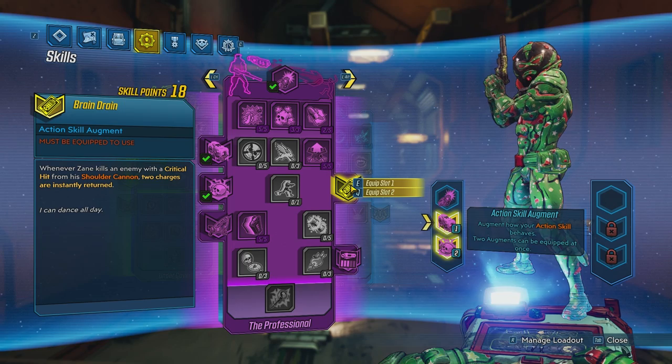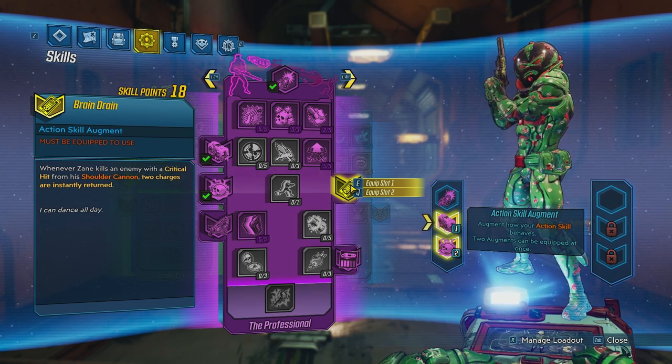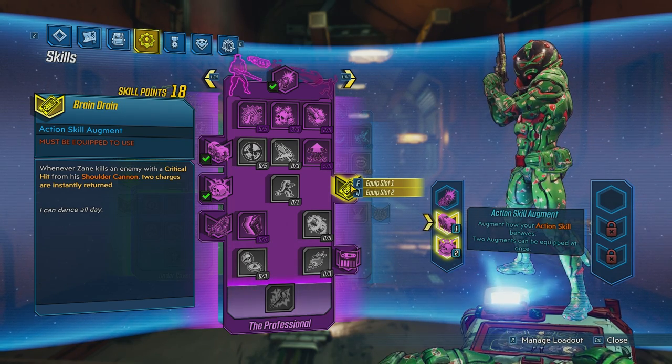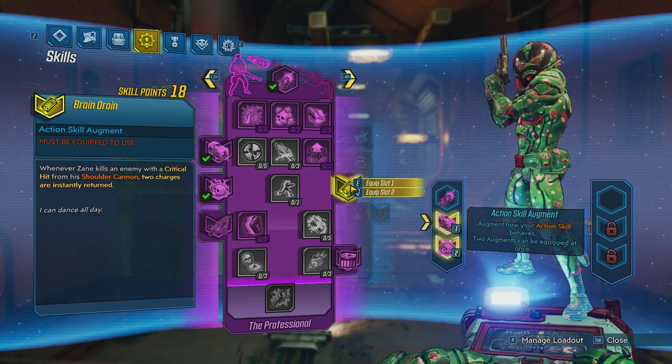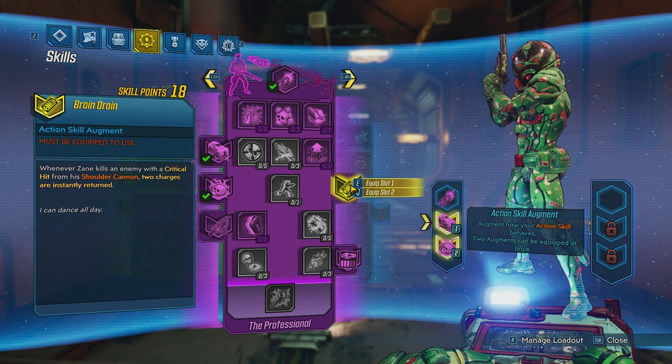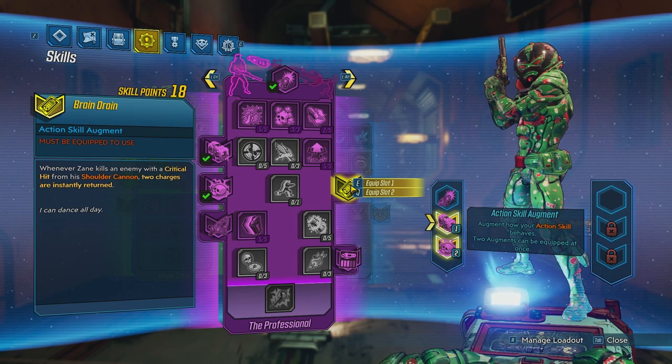Then we have Brain Drain. Whenever you kill an enemy with a critical hit from the shoulder cannon, two charges are instantly returned. The shoulder cannon can benefit from critical hit increases, especially if you're holding an Unforgiven. You can run around and just keep resetting it by getting one-shot kills with the shoulder cannon.